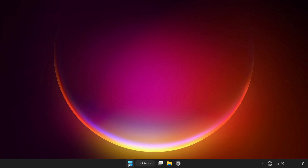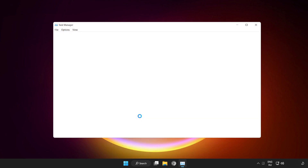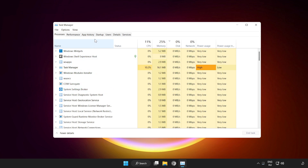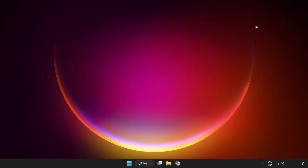Right-click the Start menu and open Task Manager. Click Startup. Disable unused applications. Close the window and restart your PC.